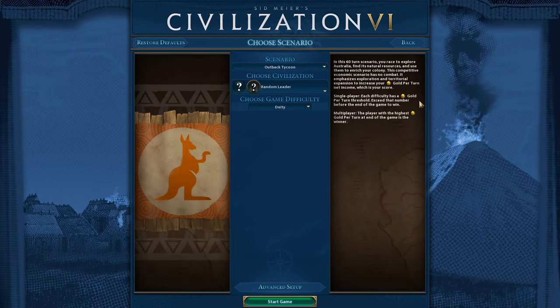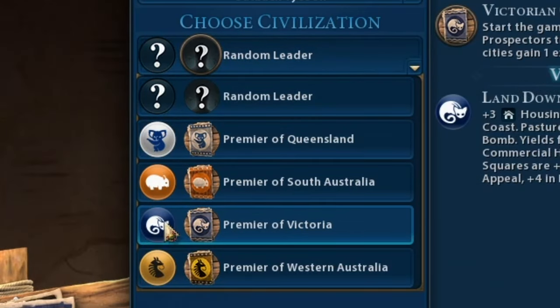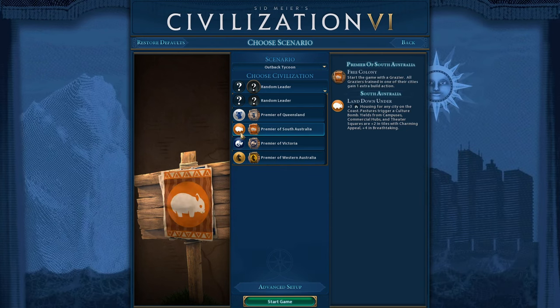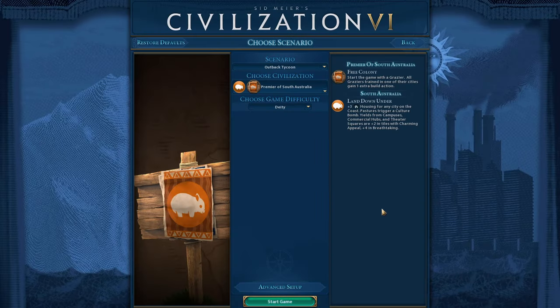First up we have to pick a civilization — well, mascots, we'll call them mascots. And we're going to pick the wombat because of course, I mean, look at this guy, he's cute as fuck. And I don't think there's enough of a difference between any of them to really matter.